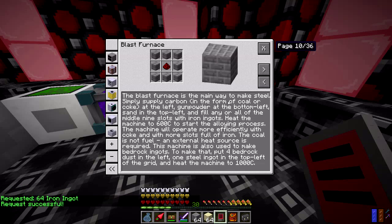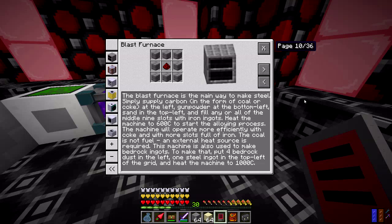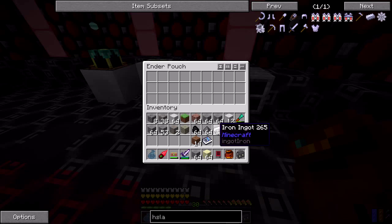The Rotary Craft manual says the blast furnace is the main way to make steel: supply carbon in the form of coal or coke at the left, gunpowder at the bottom left, sand at the top left, and fill any of the middle nine slots with iron ingots. Heat the machine to 600 degrees Celsius to start the alloying process. It operates more efficiently with coke and with more slots full of iron. The coal is not fuel — an external heat source is required. So how do you heat it? I guess one thing that would be easy enough to try would be to just surround it with some lava and see what happens.